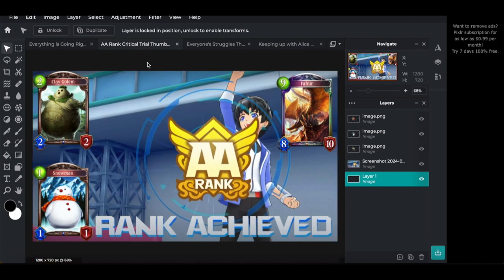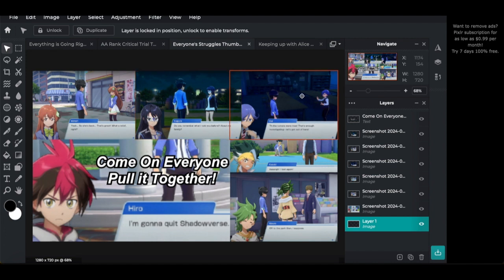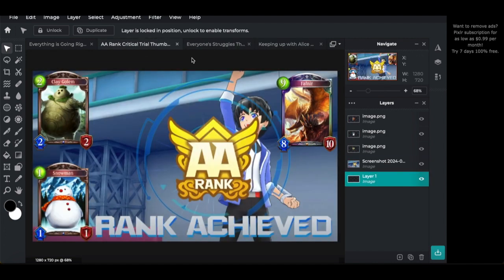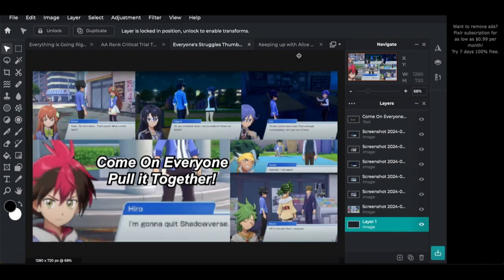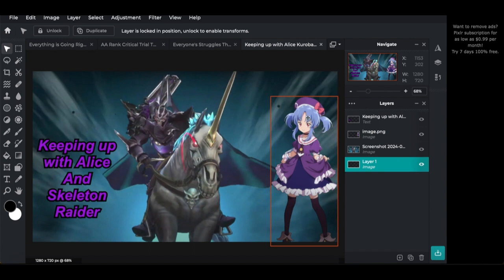The A-Rank Critical Trial had us celebrating with Fafnir, Clay Golem, and Snowman. We tried beating it with Runecraft, failed, then switched to Dragoncraft because we're more comfortable there. Two episodes later was Keeping Up with Alice Korobane — I kept forgetting to do her quest, so we dedicated a whole episode to her story. We got to hear Unstoppable Impulse and saw Skeleton Raider for the first time. I'm a fan of knights on horses, so getting Skeleton Raider in the thumbnail was a win for me.